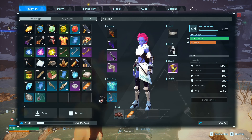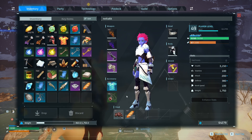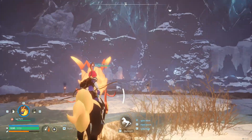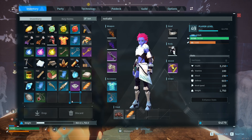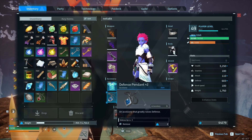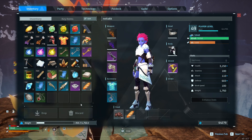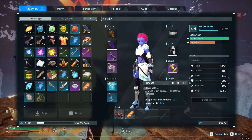I want to talk about Defense Pendant Plus 2. Look at how much defense I get from it — 223 defense when I equip Defense Pendant Plus 2. How does that make any sense? The attack pendant gives me 10, but the Defense Pendant Plus 2 gives me 223 defense. Goes from 380 to 603.